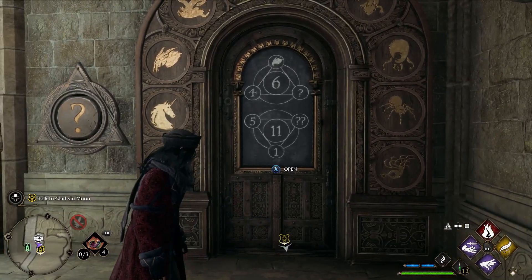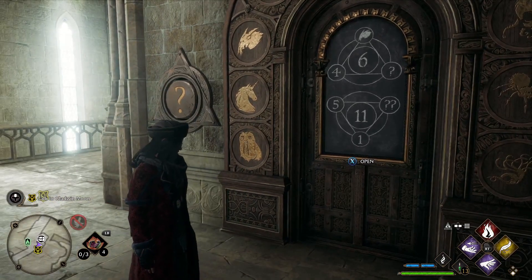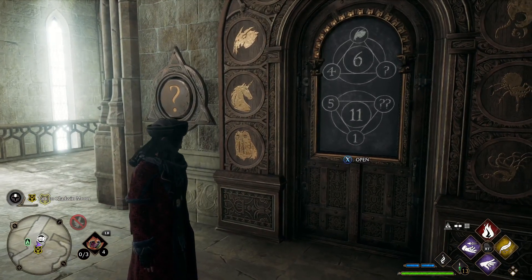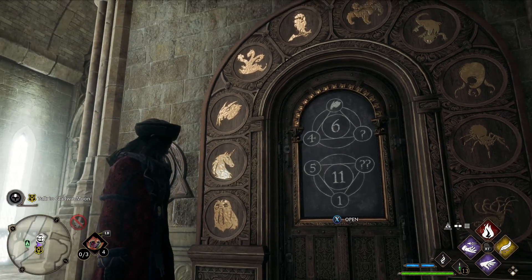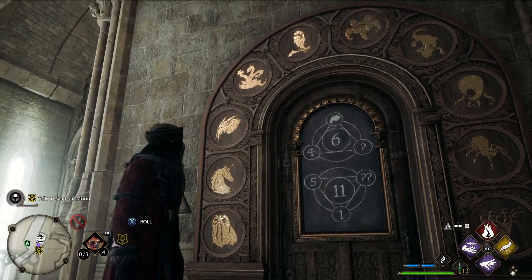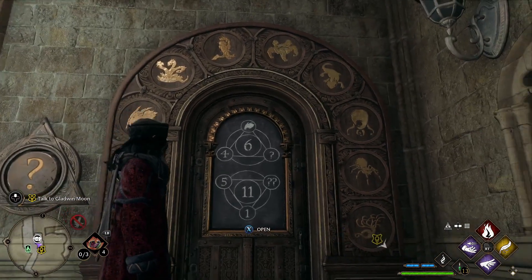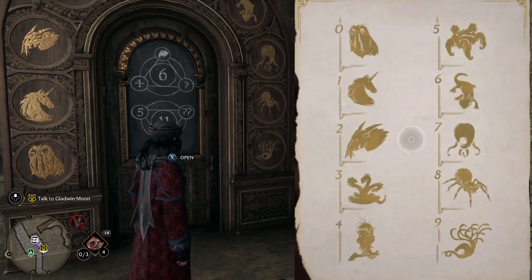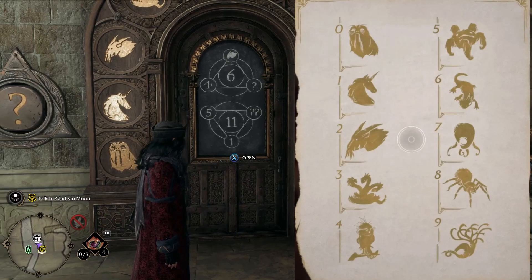We'll begin with the top one — it looks like we have a four and a two-horned creature. Looking at the bottom left of the door, that's where these numbers start. This owl represents zero, the unicorn represents one, the two-horned creature represents two, and the hydra represents three. You go by their appendages, so the spider represents eight, and that octopus squid-like thing down there represents nine.